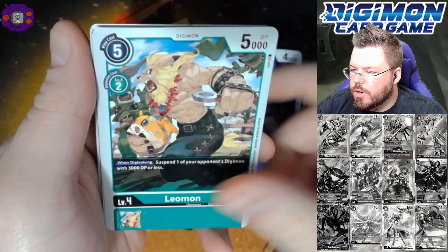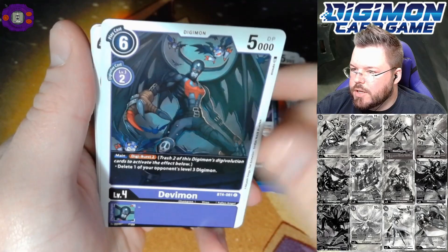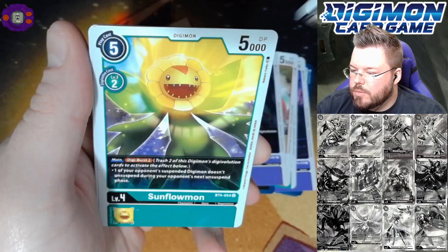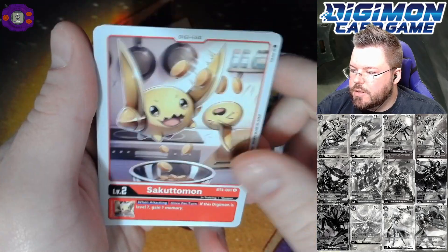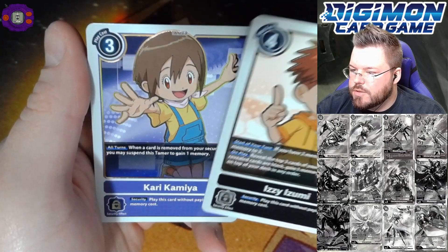First pack pulls: Purge Shine, Aqua Viper, Gabumon, Leomon, Otamamon, Devamon, Sunflowmon, Sakutuma — Izizumi is our first rare and Kari Kami is our second rare.